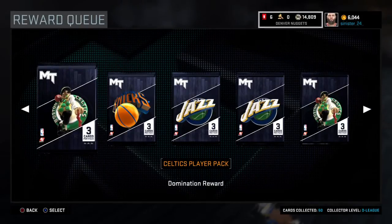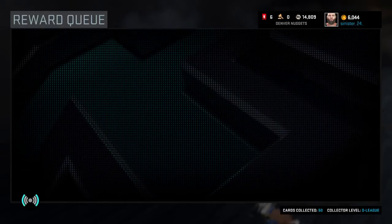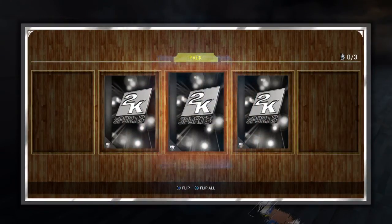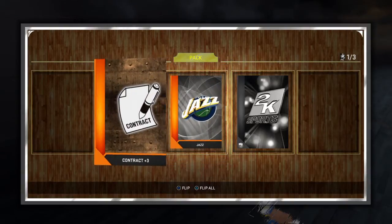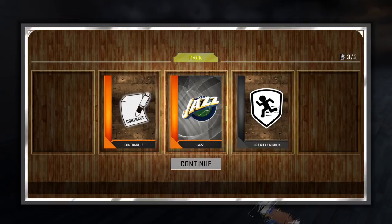Last NBA 2K15, I had really amazing pulls with gold historic packs. But I think it was glitched because my first ever gold pack I bought, I snagged an 88 Historic Jordan, then a 73 Historic Wilt Chamberlain, and then I got Jerry West. I feel like it was kind of glitched that I was snagging all of those players — and they weren't even historic packs, they were just gold packs.